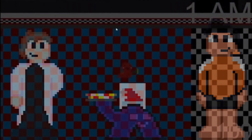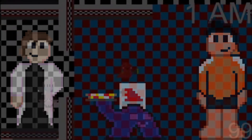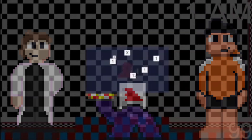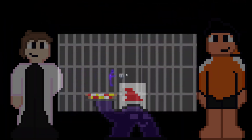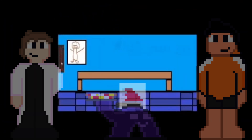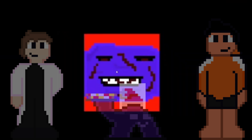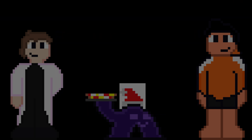Moving on to the FNAF remake, the judge notes the checkerboard pattern on the walls, gets scared by a jump scare, spots the purple guy, and tries to use the security camera system. He says: 'Looks like there's no one on the security camera so far. You know what? Let's even it all — Tindlebee, you get the point.'